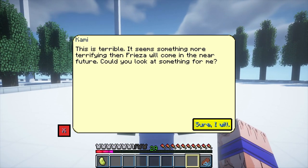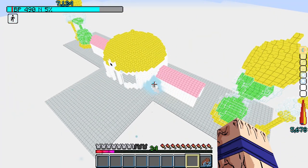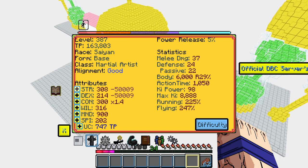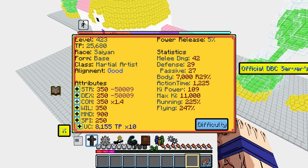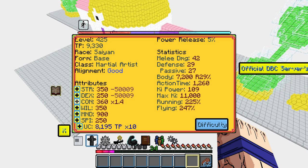After that, Kamehamehа wanted to talk to me about something that would follow, which should be more terrible than Freezer. I returned to the hyperbolic chamber, this time ending up with 160,000 training points. I left strength and will at 350, dex and spirit at 250, con at 370, and mind at 900.